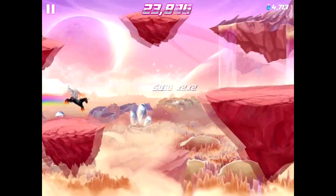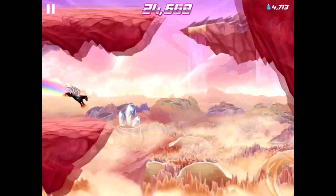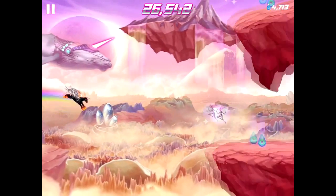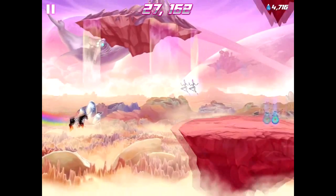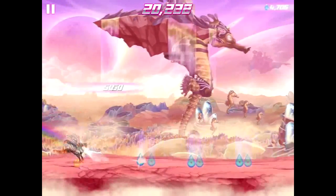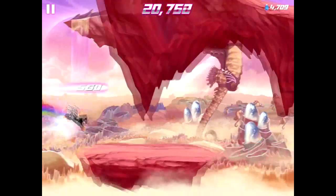The game has received a huge visual upgrade as well, with the main level sporting a spectacular vista of plateaus above the clouds, and even space narwhals drifting by in the distance. These backdrops are gorgeous, and really help to immerse you in this unicorn's dash for wish fulfilment.